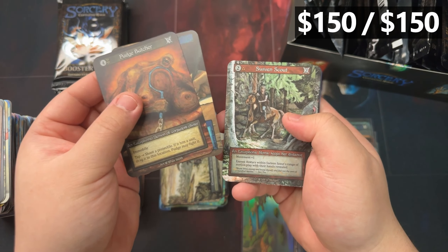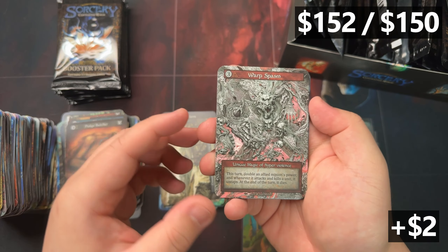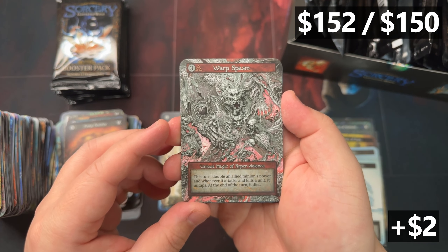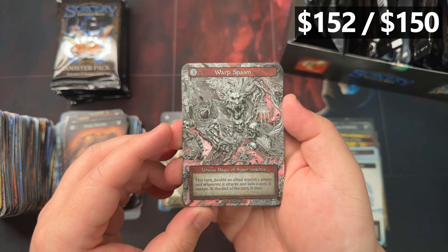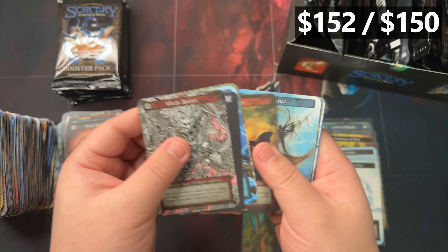We got ourselves the Warp Spasm — a heavy Pudge Butcher one. Look at that art, man. Too bad this card is like a dollar, but crazy art.